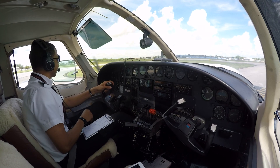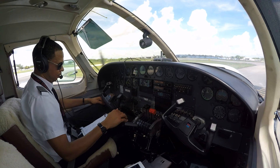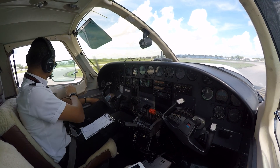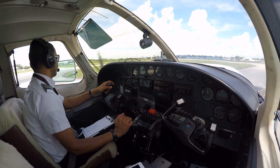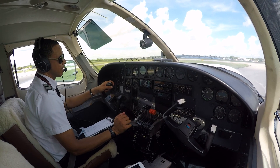Good morning Executive Tower, November 55 Lima Papa, Alpha 2, ready for departure. November 55 Lima Papa, Executive Tower, runway niner at Alpha 2, line up and wait, traffic on a two-mile left base, additional traffic crossing downfield. Runway niner at Alpha 2, line up and wait, 55 Lima Papa.